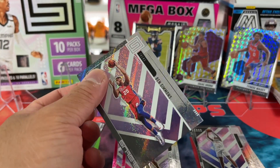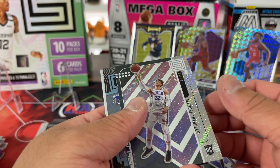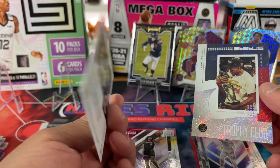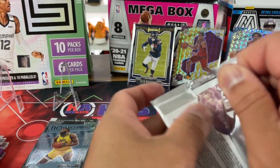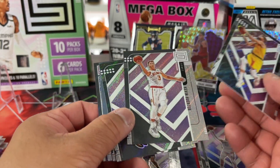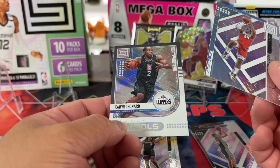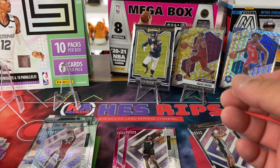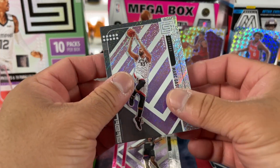If you guys open this product, leave a comment and let me know — I think it's a nice-looking set. I haven't seen any of it from the current year and I don't even know if they still make it. There's Joker, a Rookie, Pascal, Trophy Club, and Kawhi — not numbered on either of these. Kind of average sort of stuff. When you rip hobby-ish stuff you hope for numbered cards, at least a couple per box, and so far haven't seen much numbered action.